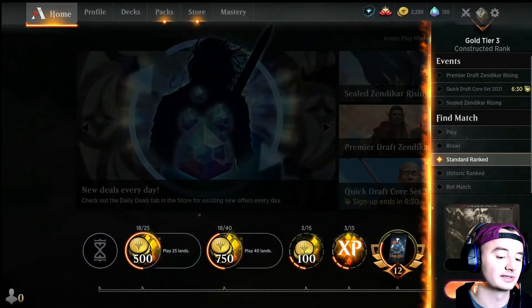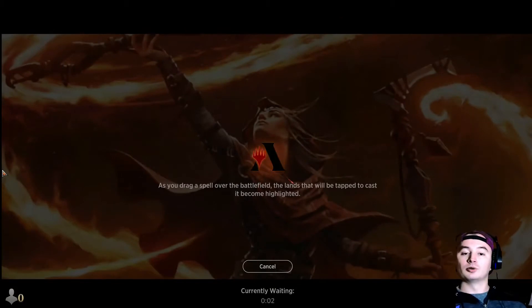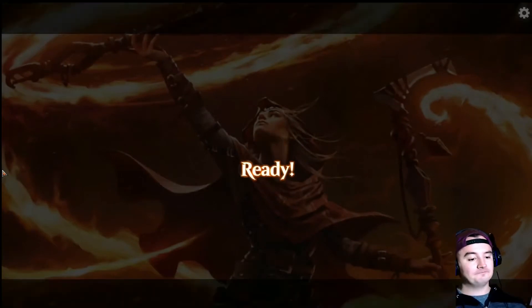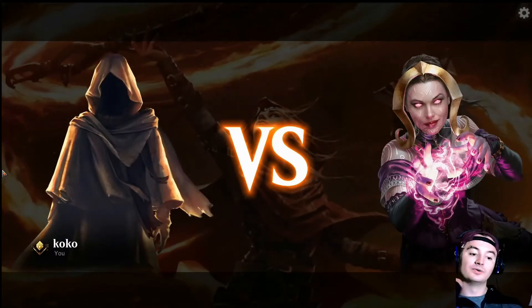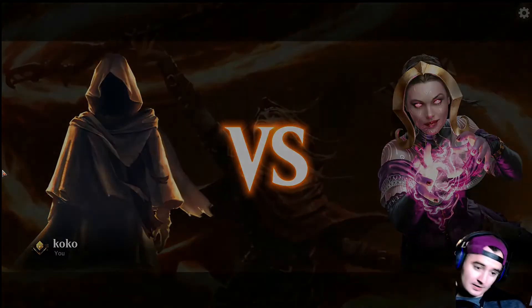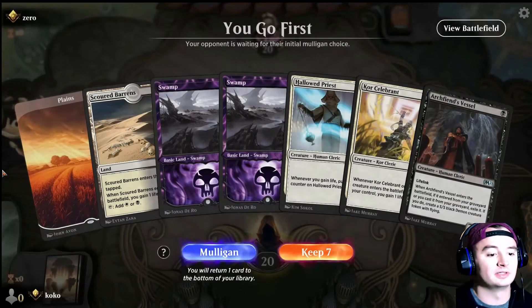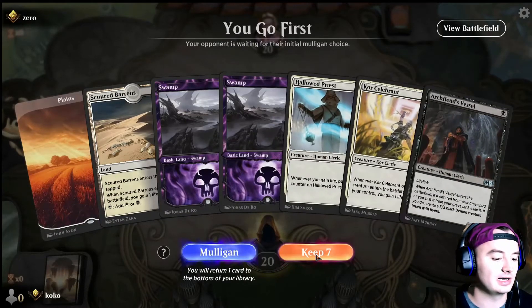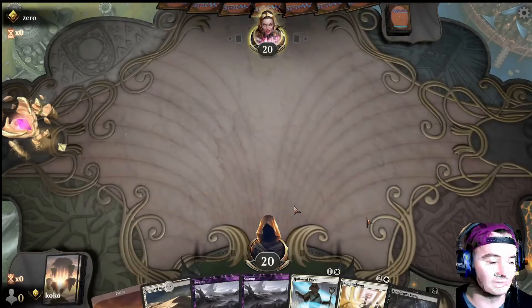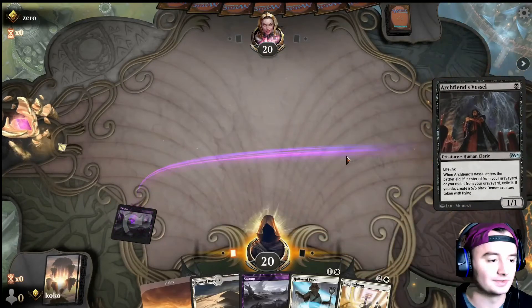There's still some really good black and white Clerics that I would like to get — I just need to open up more packs and try to get them. Let's see who will go first. We will be going first. We have plenty of mana, an Archfiend's Vessel, and Hallowed Priest. I will be keeping this hand. Turn 1: Archfiend's Vessel.